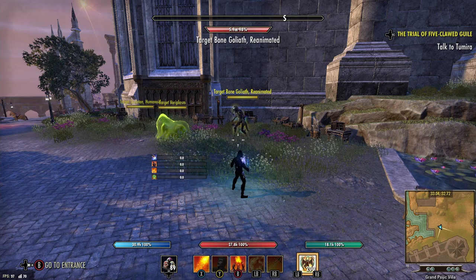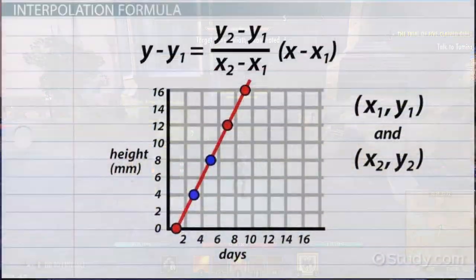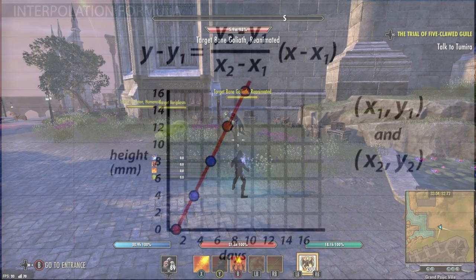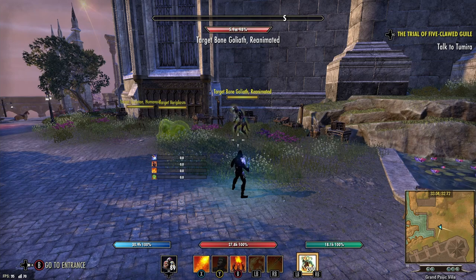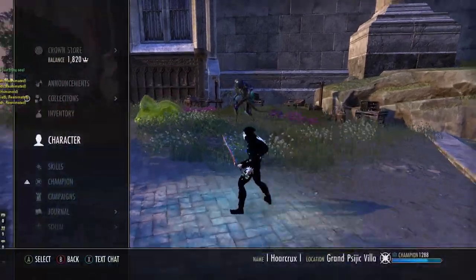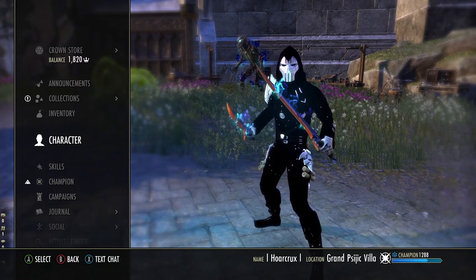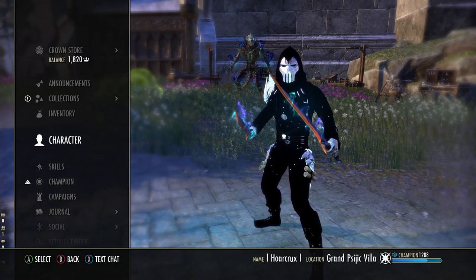If you were to interpolate — like from thermodynamics or chemistry tables — you can take two known data points and do a proportion to get exact values for a predicted amount. Long story short: at 745 spell damage, you will get a 10% increase in overall damage.